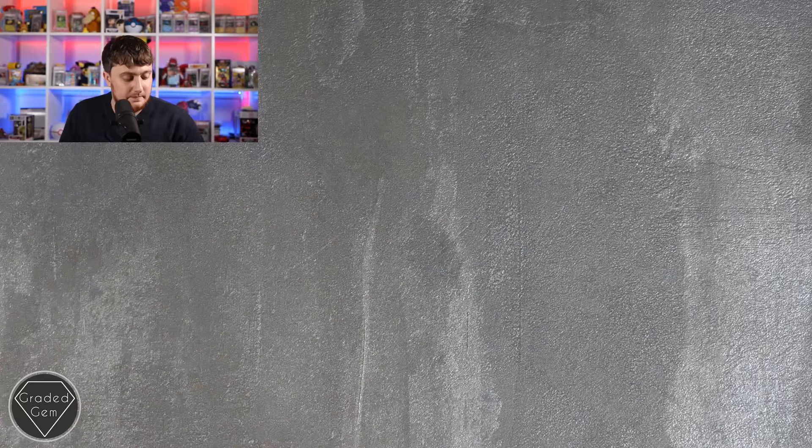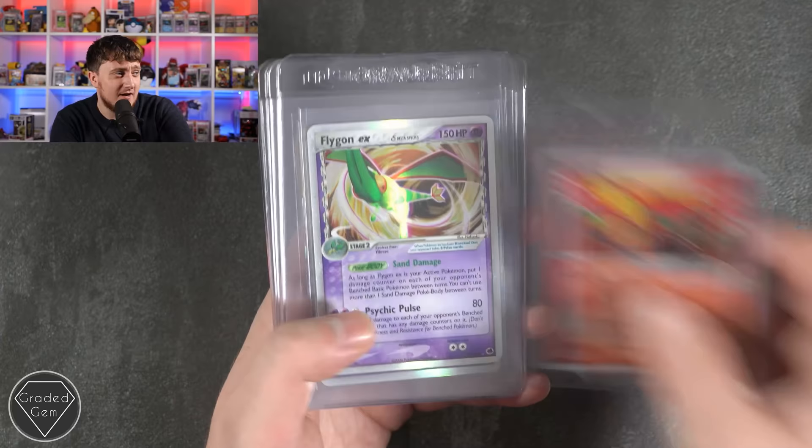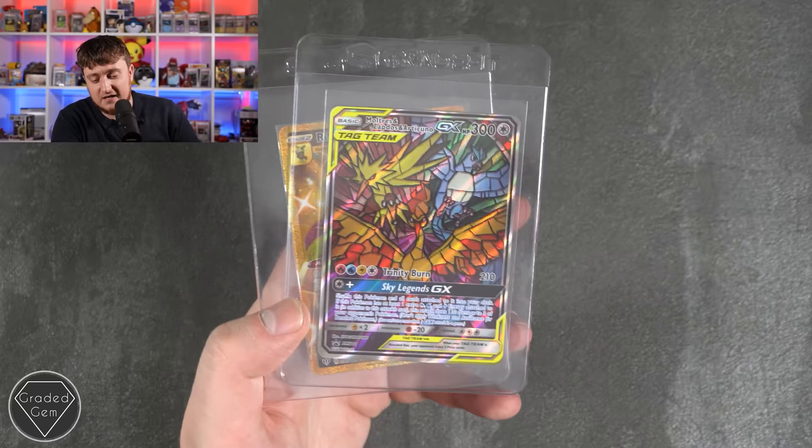Vincent, you are our next submitter. We have Raichu from Base, Flareon Jungle, Lugia, Lugia from Neo Genesis, Suicune Neo Revelation, Ho-Ho EX, Flygon EX — two of those, quite nice actually — Mega Charizard EX, the Stained Glass promo, and the big gold Rillaboom. I really like seeing this. Many thanks Vincent.